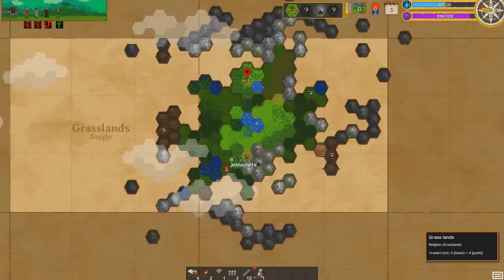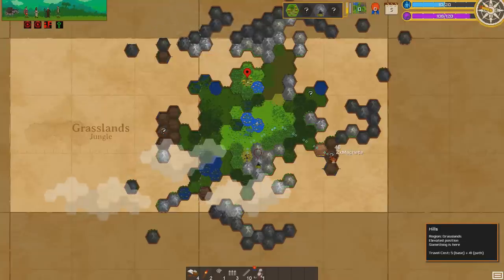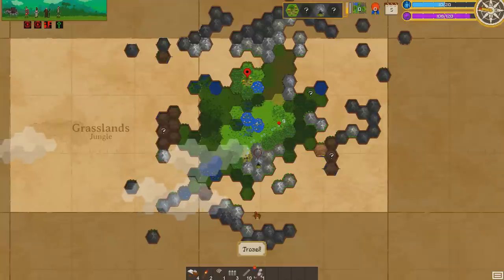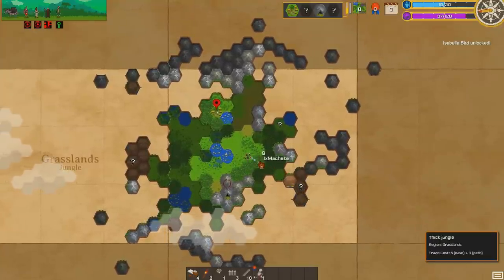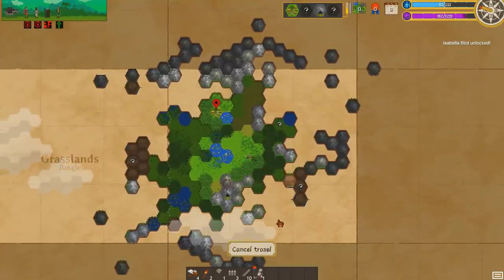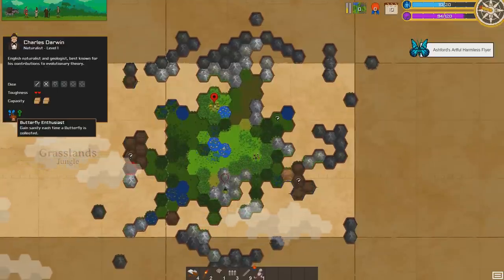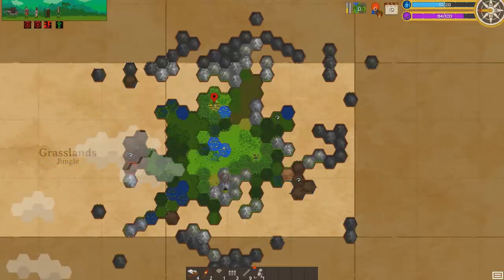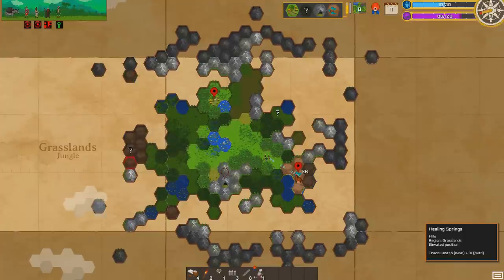We need to go left — this may be our final shrine. Let's circle over here; it's going to cost us 146 of our remaining sanity. Let's go to this one first and travel up. Isabel Bird unlocked! Traveling slowly — now we do get butterflies. Mr. Darwin has butterfly enthusiast, so we gain 5 sanity every time we collect a butterfly. Butterflies also give us fame when we get back to the main village. What is this — healing springs?